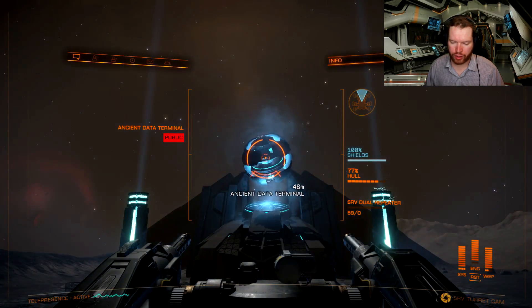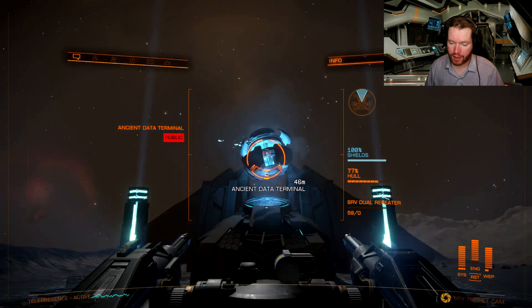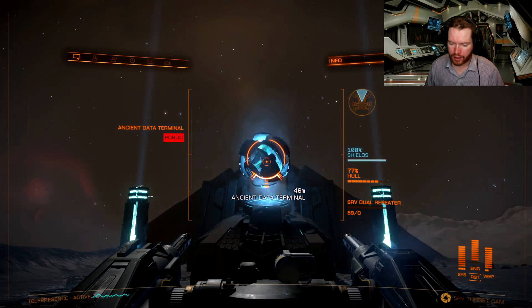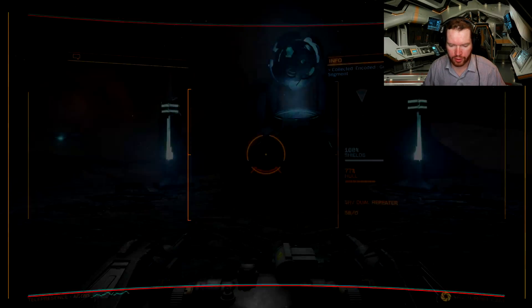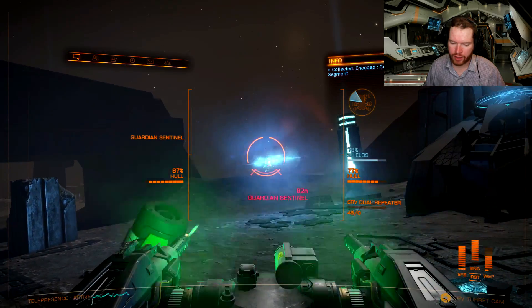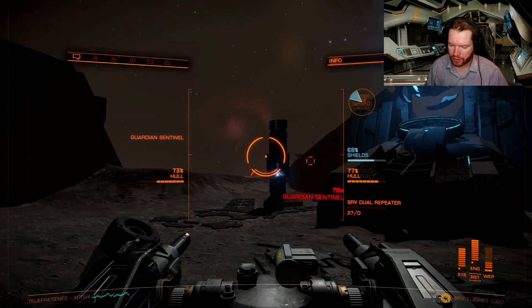Once you have your relic and you're back at the main altar, park your SRV carefully over that opening, go to your inventory, find your relic and jettison it. That will make it fall down into the slot and activate the data terminal. Go into the turret and you can now scan it. When you do that you will get some data — in this case I got weapon blueprint segments. Keep in mind that when you do this, often more sentinels will spawn.